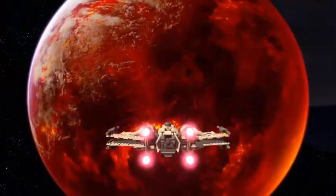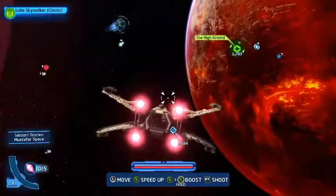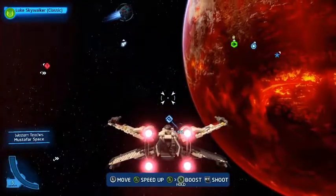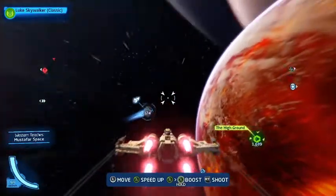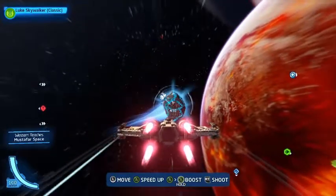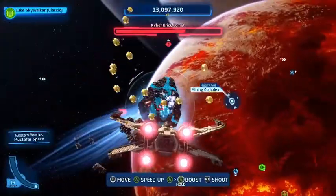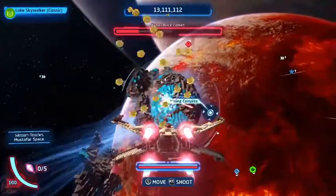Now that we've collected every single minikit and completed every single level challenge, we're arriving at Mustafar. The first thing I notice is there's a race and then there's a kyber brick comet. So let's go ahead to this kyber brick comet and destroy it — we'll get 5 kyber bricks out of it, which will be pretty insane.